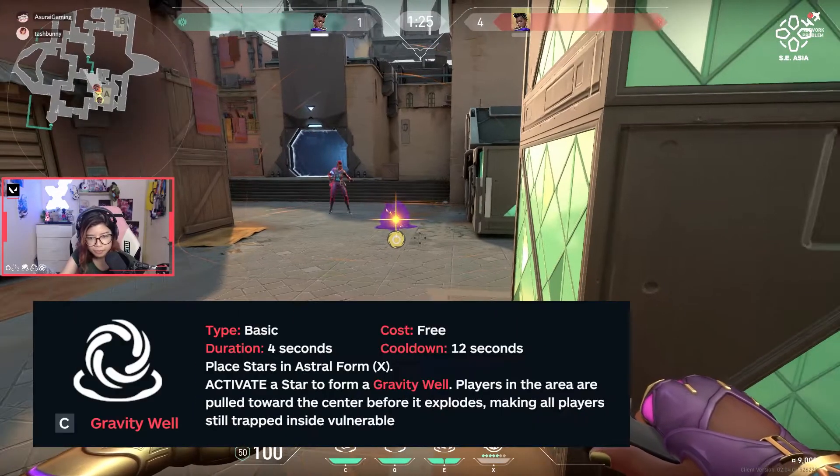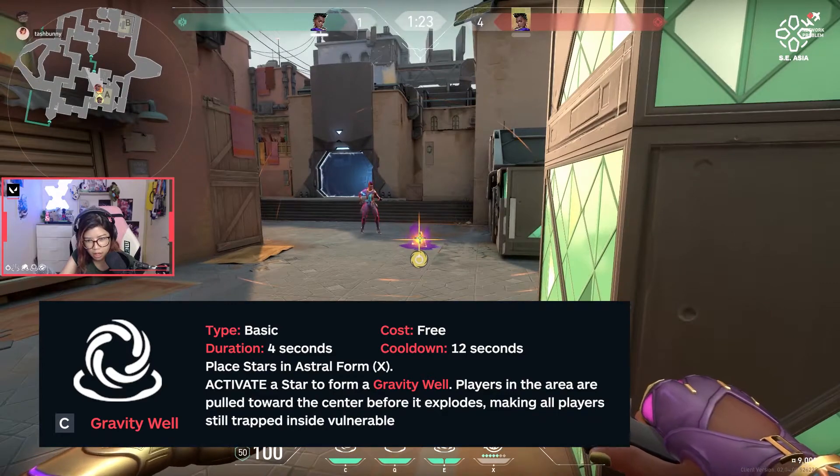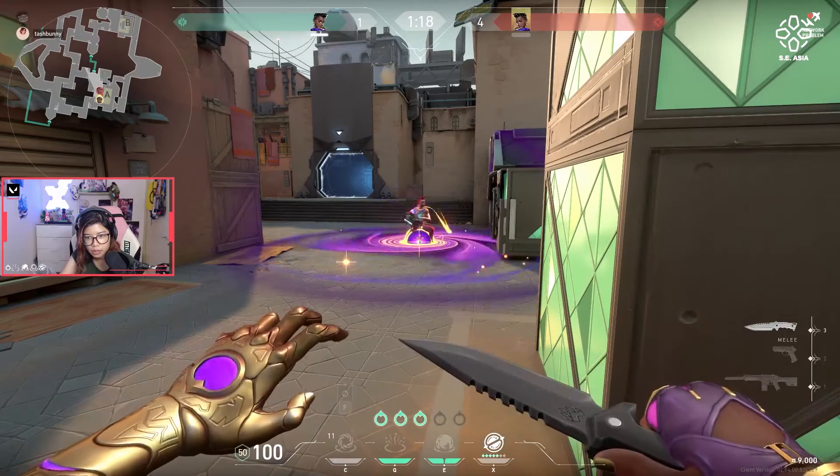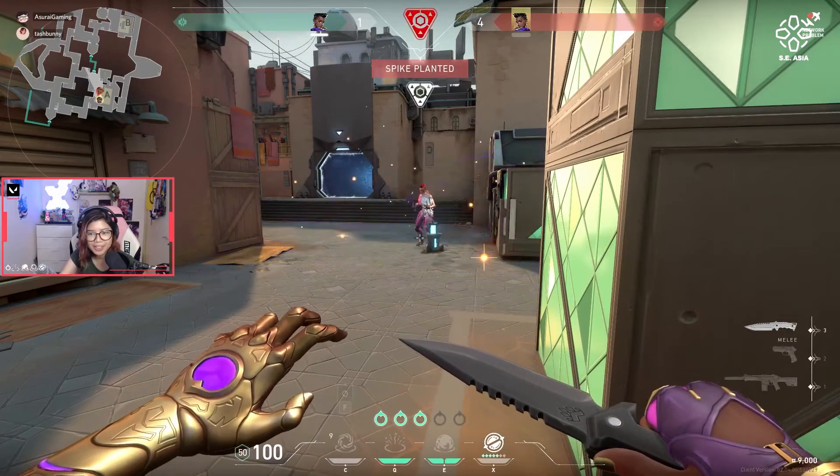Her first ability, binded on C, is a Gravity Well. Think of it as a black hole. Players in the radius will be pulled to the middle of the black hole before it explodes and leaves the players vulnerable. The closer you are to the middle, the stronger the pull.